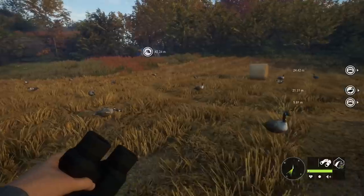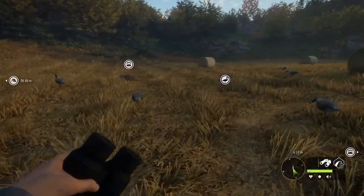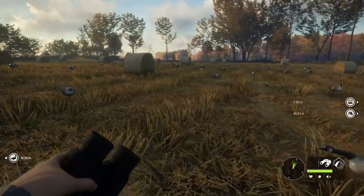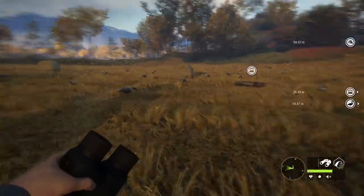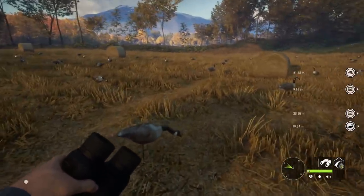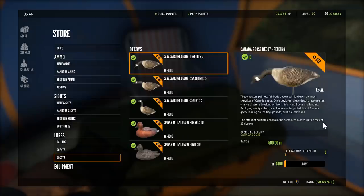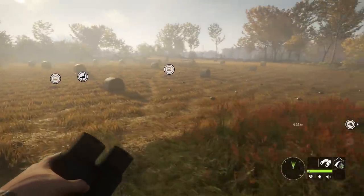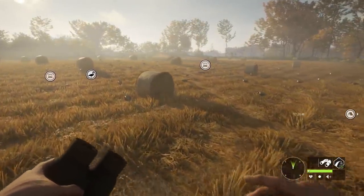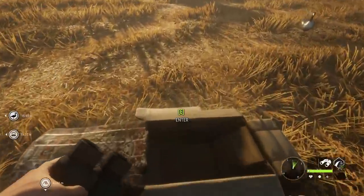We're going to do a general goose guide and I'll show just how much money you can make as we do it. I have way more goose decoys than necessary here, but I only did three goose setups. You can have up to 200 decoys on your entire map, but 20 goose decoys in a setup is all you need for max attractiveness. The game confirms that the effect of multiple decoys stacks up to a maximum of 20. Layout blinds are good — you can use a tripod if you prefer, but I like layout blinds because they get you in a solid shooting position.